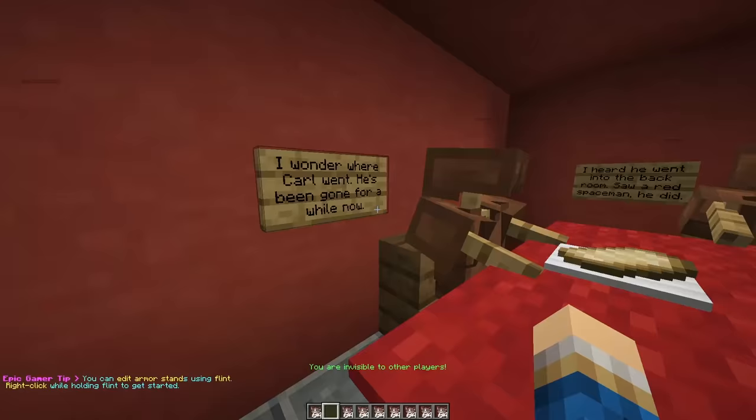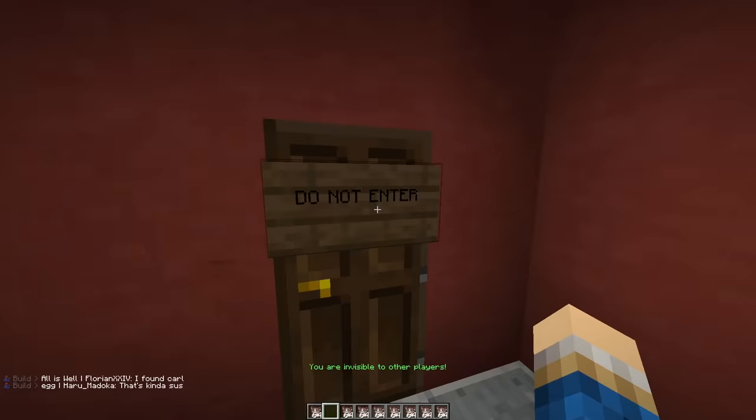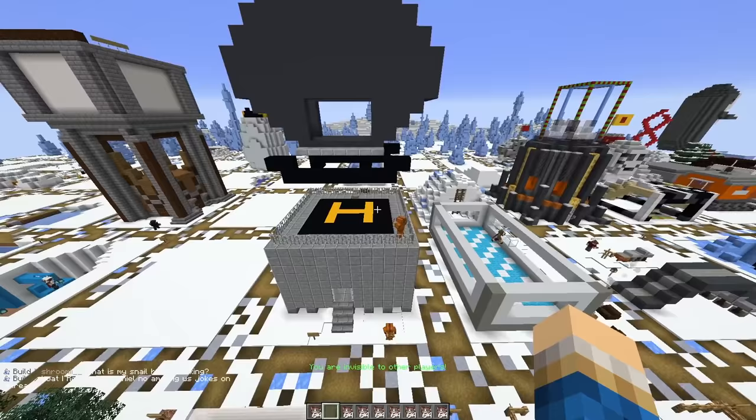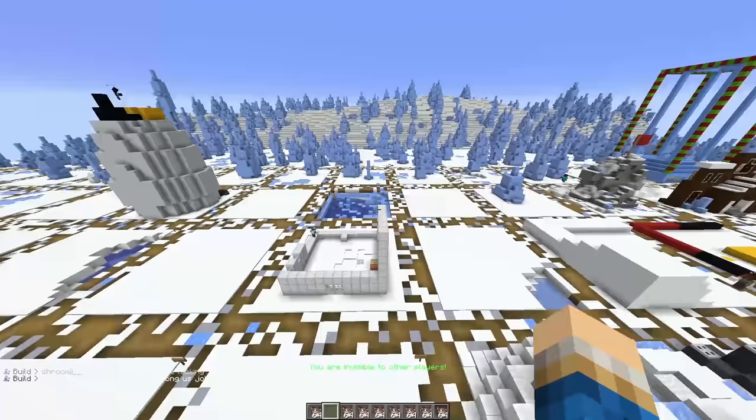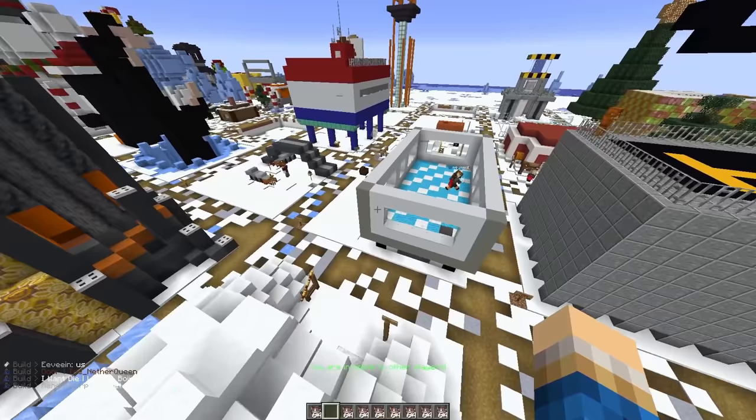I wonder where Carl went — he's been gone for a while now. Heard he went into the back room. Saw a red spaceman he did. Oh no. Emergency door. Do not enter. I don't think Carl's doing too well. Oh no! Body report it! Emergency meeting! Every time Among Us is mentioned or even vaguely referenced, chat just immediately starts chanting 'sus' or 'Amogus' — I always picture it in a Gollum voice as if it's an uncontrollable reflex. Everyone's just going, 'Morgus! Morgus! My Precious?'